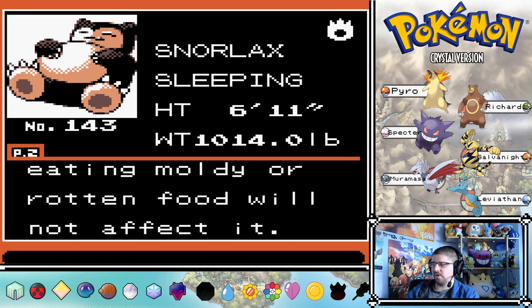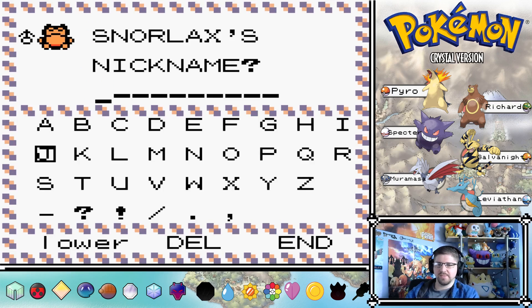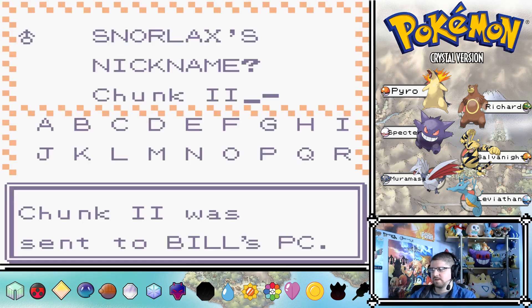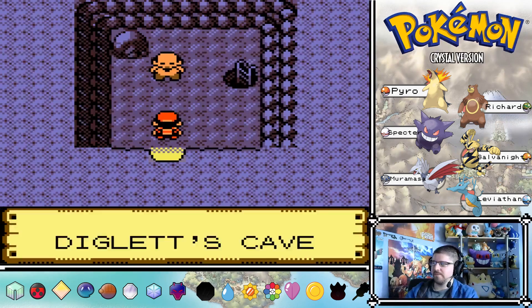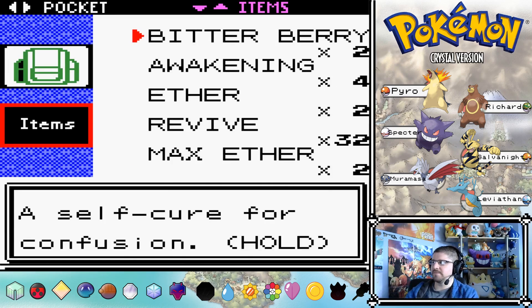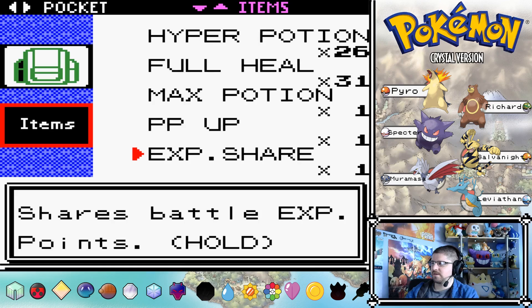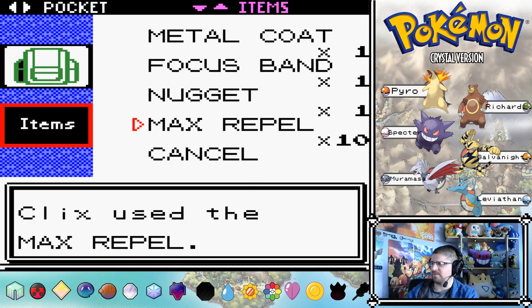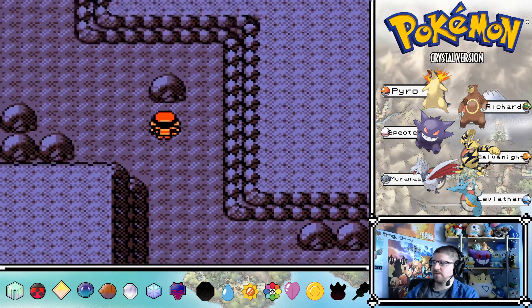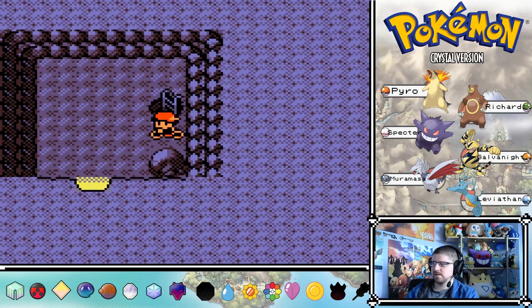This Pokemon's stomach is so strong - even eating mouldy or rotten food will not affect it. We're going to call this one Chunk 2, because technically this is the future - we could say Chunk after the Pokemon Adventure. In Kanto, my other character released Chunk back into the wild or had a baby. Got our Max Repels. Let's head over to Pewter City.